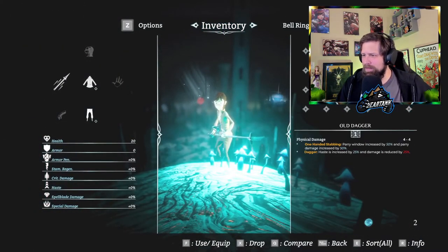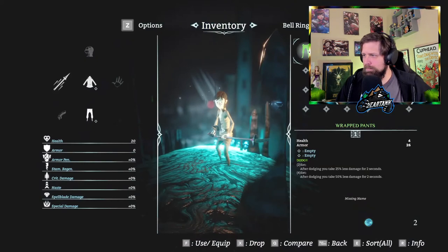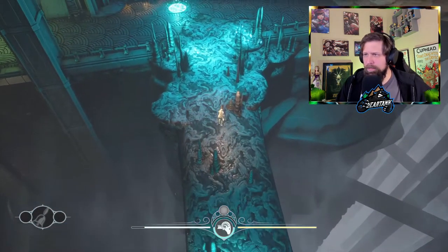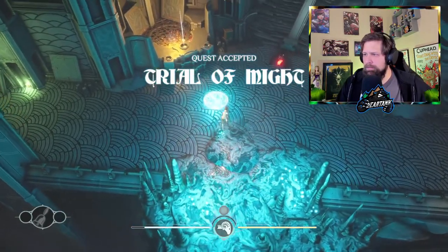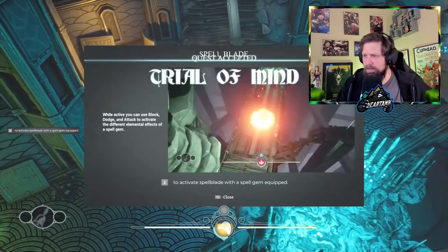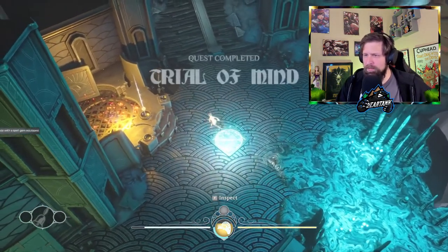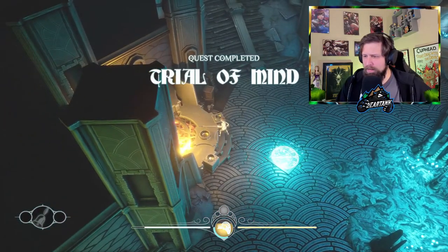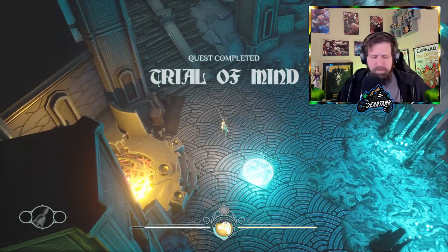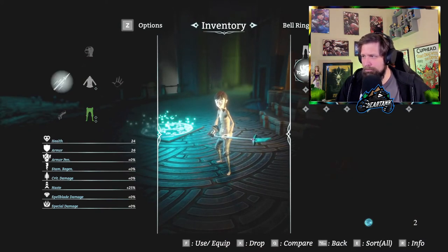Alright, let's show the spear. It actually changes the character model too — what you'd expect from a spear, a little bit more on the attacking. Z activates spell blade with a spell gem equipped. There's a spell gem over here — fire blade. We had to open up the menu there. Attack: burning blade extends your attack range. Dodge: firewall. Block: scorched earth. Let's equip that.